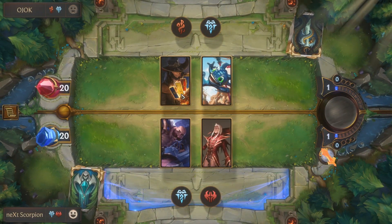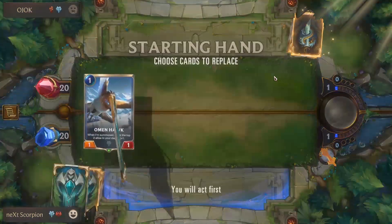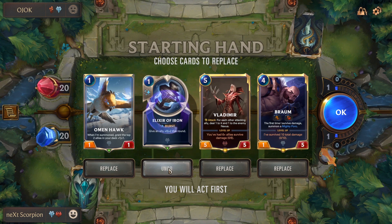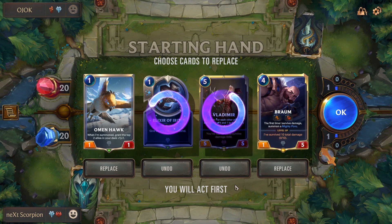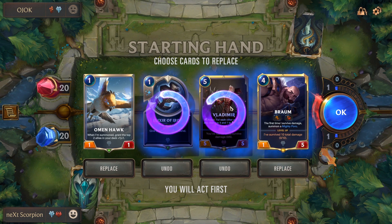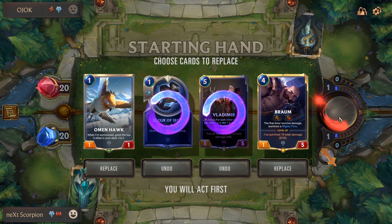Okay guys, so we're playing versus Twisted Fate Fizz. We're gonna keep the bird and we're gonna keep Braum. I might actually keep Vladimir as well — and the elixir. Actually no, I'm only gonna keep the bird and Braum.